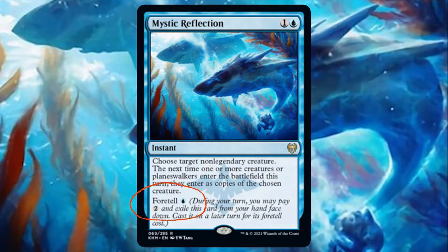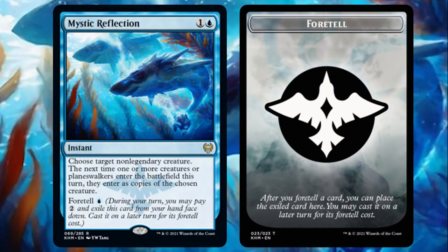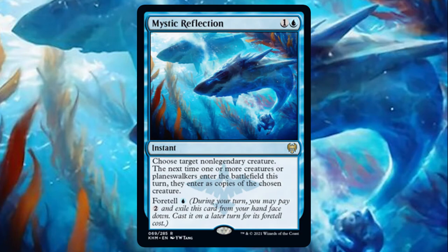Mystic Reflection also has that foretell mechanic which I think is just awesome — get it down early then play it down when you see fit. A wicked card that seems to have levelled out around the $5 mark, will it go down? Only time will tell.